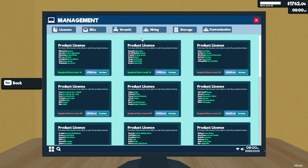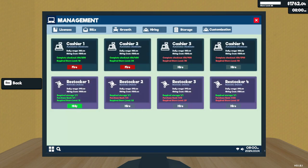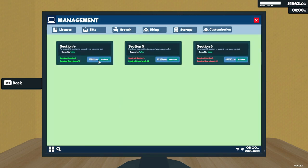The restockers - now we can hire them. We're gonna do it, gonna hire a restocker. It's gonna cost $90, and daily wages - it costs $100 to hire them. We also need to have storage.